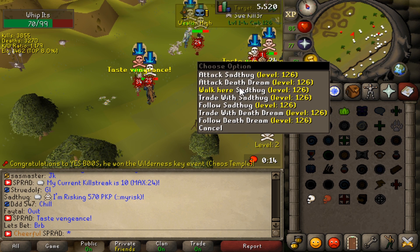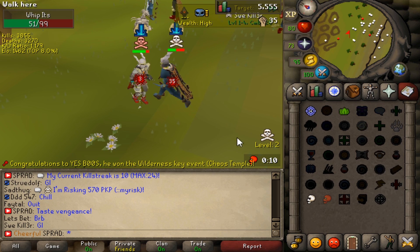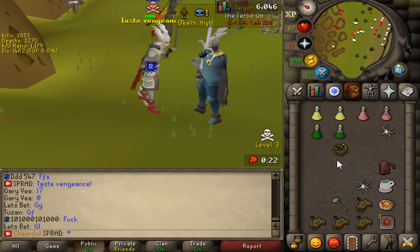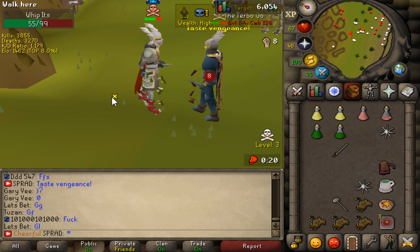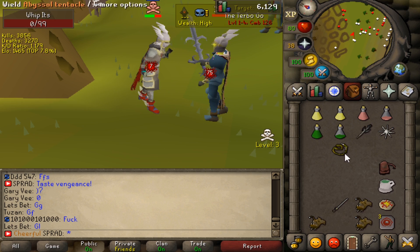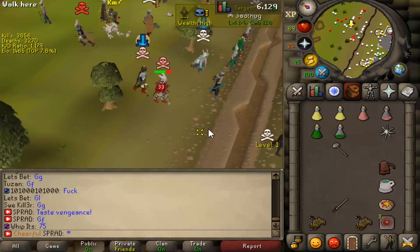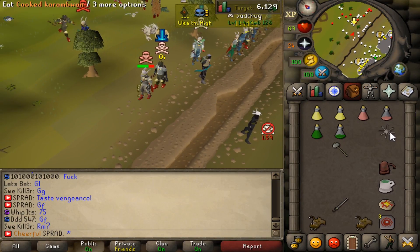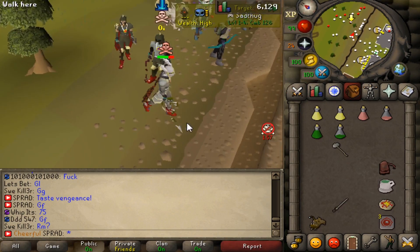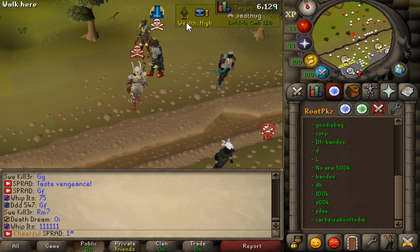We have a fight with our target — he watches the videos as well, so shout out to you man. There it is — good fight, he hit the bench. Let's go baby! Boys I'm literally on a 10 kill streak right now, not too bad. The loot from that kill is not too bad either — 190 PKP. My boy death dream right there — he's a mod on my channel actually. He's dead, good fight. I don't even freak out when I hit that high because I've hit that high so many times. It's just another day with a VLS and Dragon Claws.